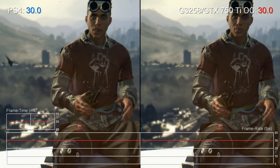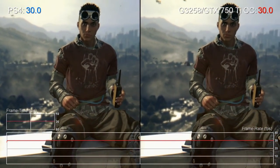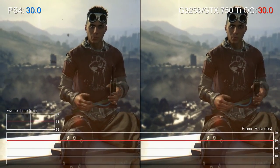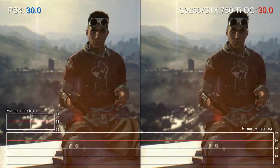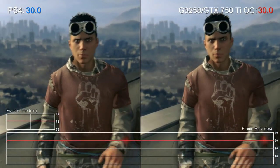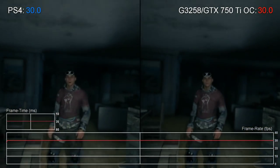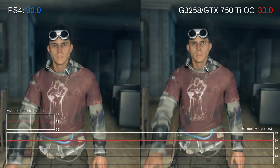Hey guys, Richard from Digital Foundry here. We wanted to build a budget gaming PC for around a £300-$400 price point that could, in theory at least, offer multi-platform gaming performance on a par with Sony's PlayStation 4. It's a tough challenge to be sure, but as you can see from this comparison of Techland's Dying Light, we get pretty damn close.